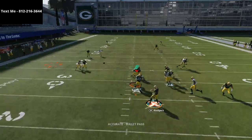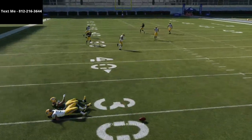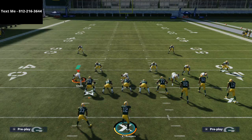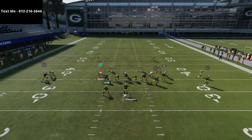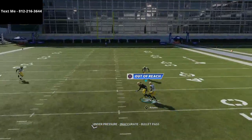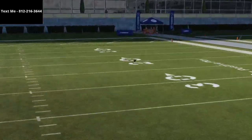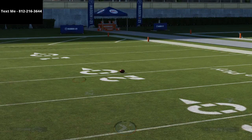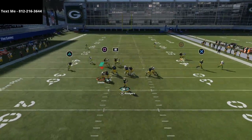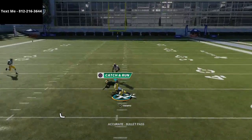It doesn't always get open against man, as you can see right there. Man coverage is going to kind of force you to primarily hit this post route, and you'll see this route to Devante Adams is going to crush man-to-man when you motion him out to the right. You don't have to motion him out to the right — he'll beat it inside as well — but if you just motion him a few steps out to the right, he is going to beat man-to-man over the middle of the field.